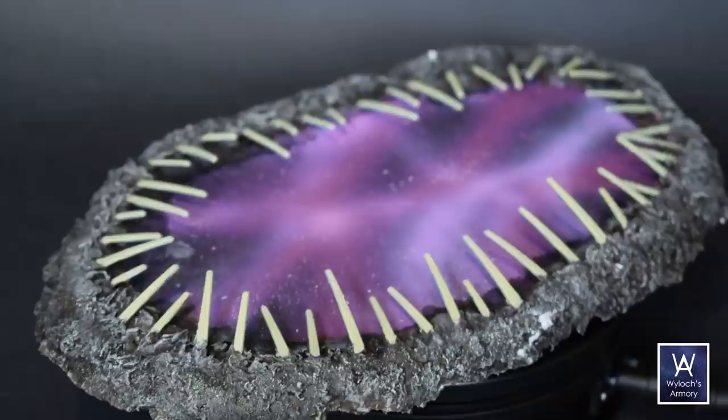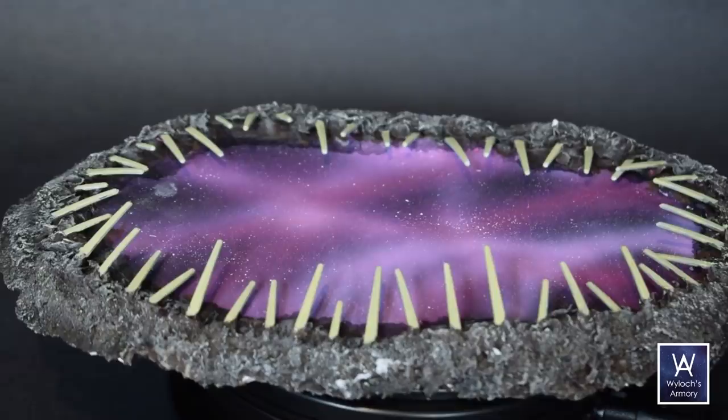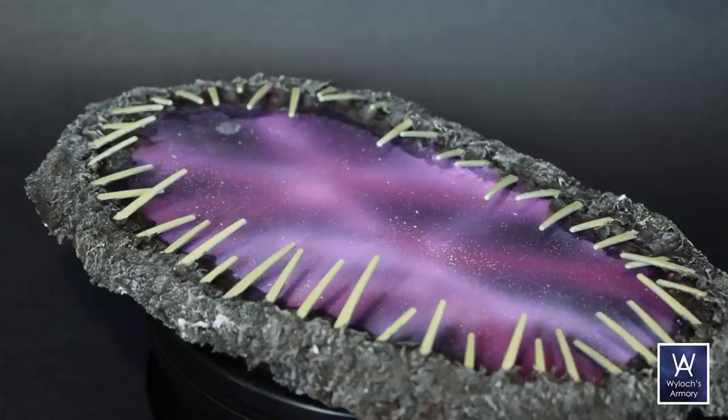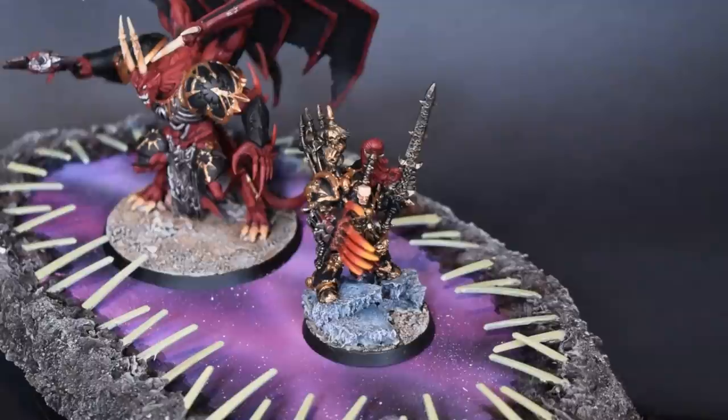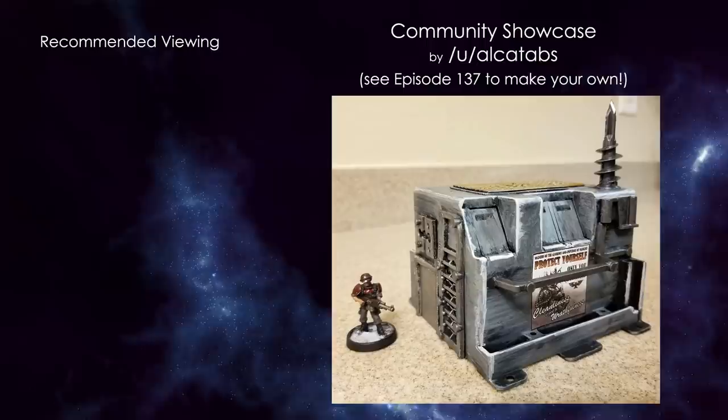Again, if you don't want to use Sculptamold, air-dry clay would work, or drywall mud — whatever you use to normally fill out your terrain. Great brands used here: Surebonder for my glue gun, Plaid, and Vallejo paints. Anyway, fun little project. If you have other ideas for chaos-based terrain, please leave a comment below with a suggestion. If you like this particular project, here are two more you might want to check out. I'm Wylock — thanks for joining, and I'll see you next time.